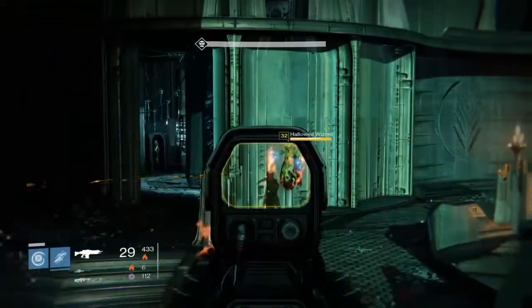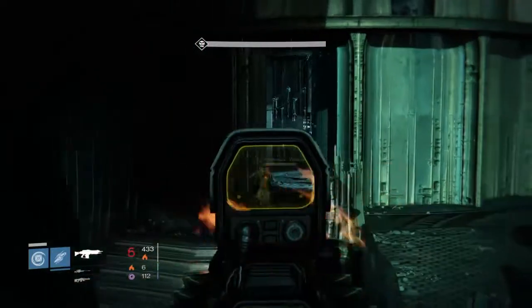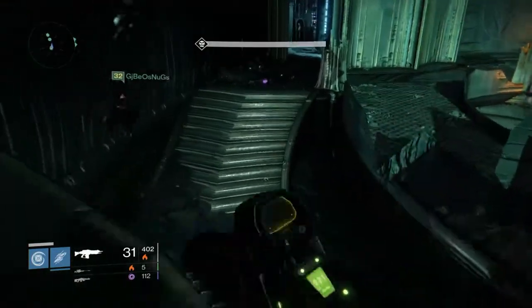One thing you have to do is bring those wizards out, which is why I ran into the room, fired off a couple shots, and booked it out. Once the wizard's out, it's really no problem taking her down on either side, and then you have to take down the Shriekers.